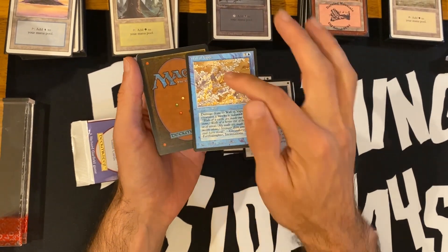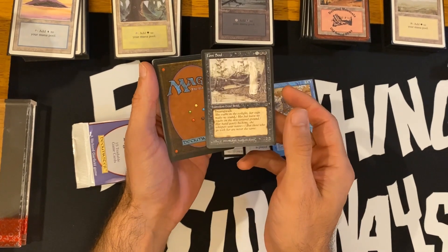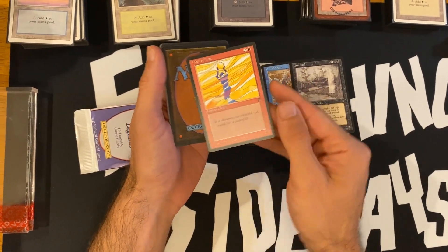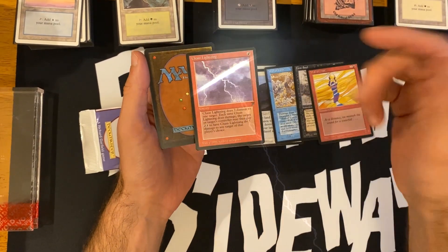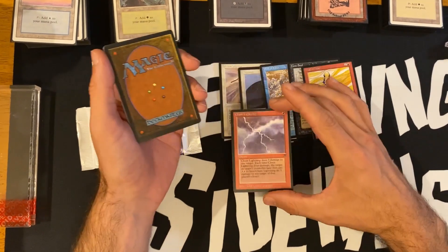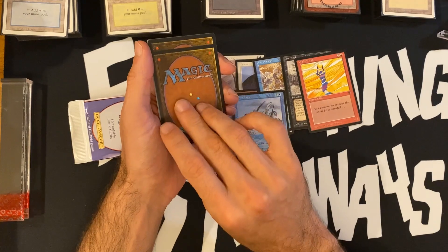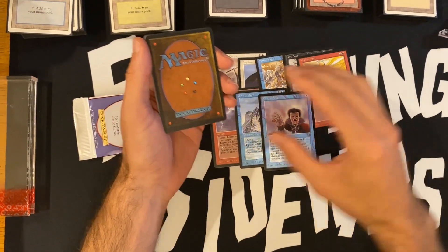Wall of Vapor — kind of love the little dude in the back, thank you Richard Thomas for doing that. Lost Soul — 2/1 Swamp Walk. Wall of Heat — 2/6, good blocker. Chain Lightning — that's a great card, great common to pull. That's number six. Zephyr Falcon. Psychic Purge — this is a great pack so far.